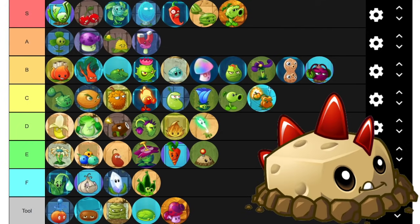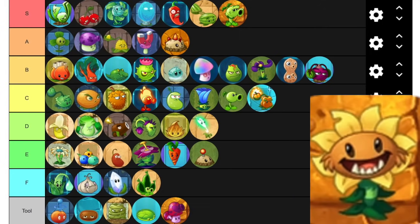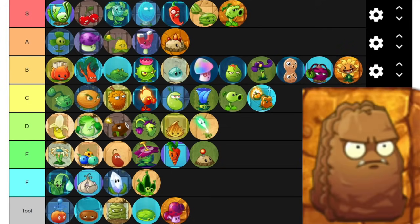Continuing the theme of these Primal Plants being great, we have Primal Potato Mine, which is what Potato Mine really should be. A tier explosive. Primal Sunflower generates and costs 25 more sun — I'd say it's worth it in certain situations. Primal Walnut is a walnut that has a fast recharge time. That's incredible. It's 25 more sun, but it's worth the price.